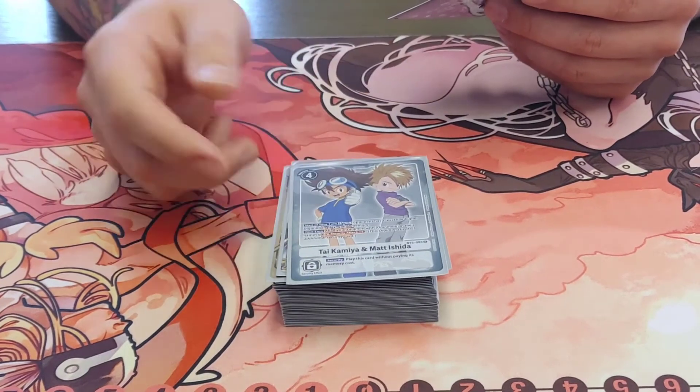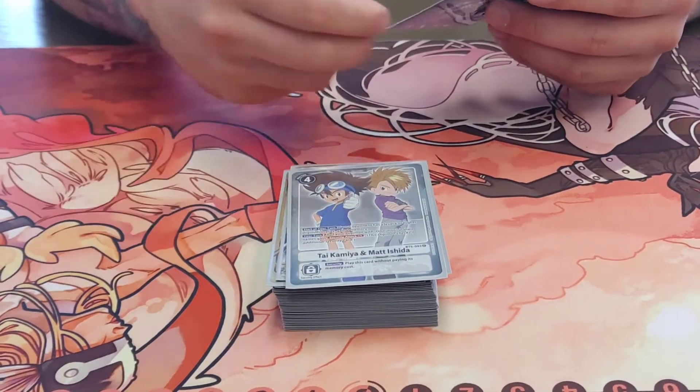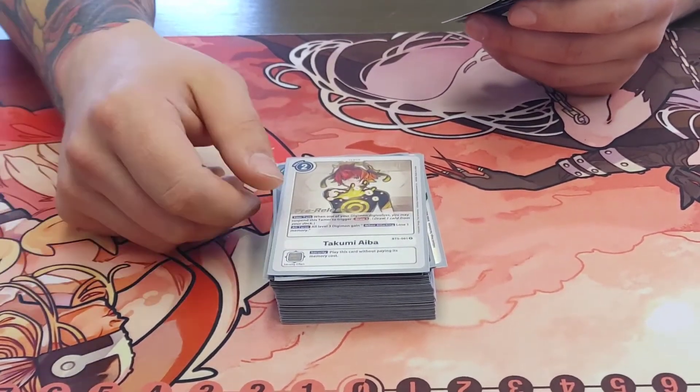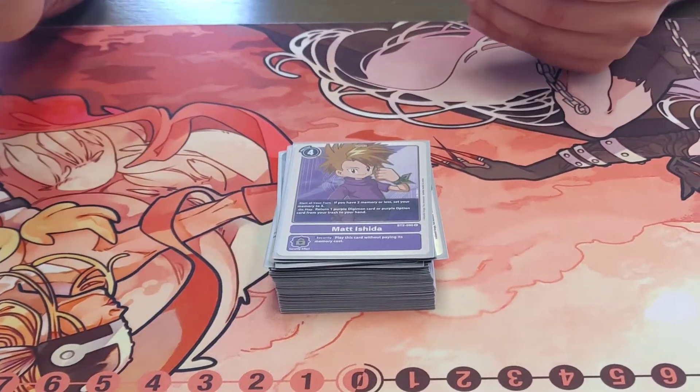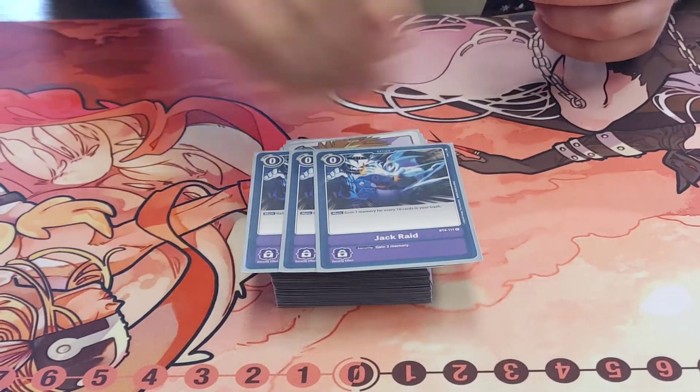Moving to Tamers — Tai Kamiya for that plus-two memory and security attack plus one, because your top end is OmniShoutmon. One Takumi Aiba, just to filter through your deck faster. And Meicoomon, a three-jack raid — really funny. Hit this twice in security and it's just the best feeling ever.